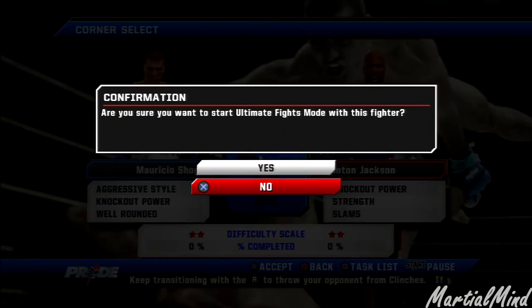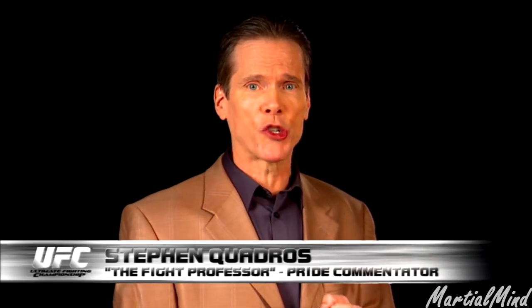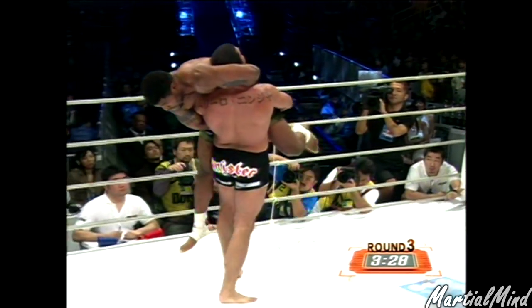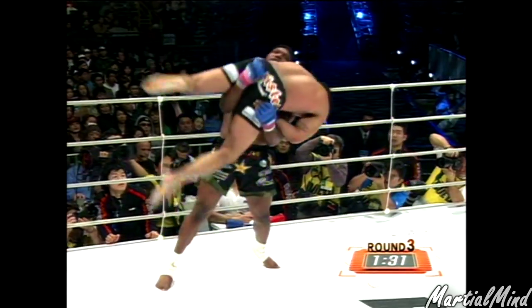Let's jump right into it. Are you sure you want to start Ultimate Fights Mode with this fighter? Let's do it! Total Elimination 2005 — Mauricio Shogun Rua versus Quinton Rampage Jackson. Rampage is very familiar with the camp Shogun comes from — Chute Boxe — because he fought Wanderlei Silva twice, got knocked out both times, and then squeaked by a controversial decision over Shogun's brother Ninja. So Shogun is very motivated. Quinton needed to keep it center ring and use his jab, while Shogun needed to get him into the Muay Thai clinch and throw knees to the body.